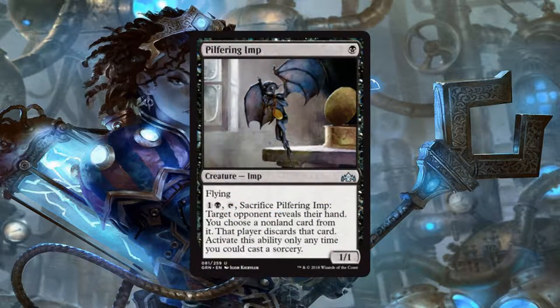Next we have the Pilfering Imp, a 1/1 imp for 1 black mana that has flying, and the ability: pay 1 generic and 1 black, tap it and sacrifice it — target opponent reveals their hand and we get to choose a non-land card from it, which they discard. We can only activate it at sorcery speed. I like this guy because in the early game we can put him out, keep pinging for 1 damage, and the moment they get a blocker that can deal with him, we can sacrifice him to strip something threatening out of their hand.